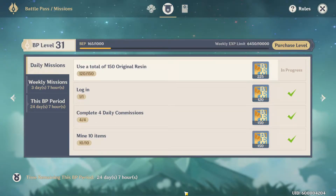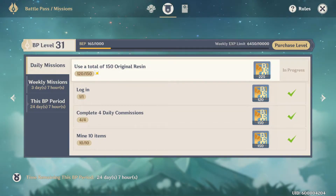What's going on guys, so today I want to show you how to complete 'Use a total of 150 Original Resin' in a short period of time. In the case where you're at the end of the day, the daily is about to reset, and you want to get it done quick — you're on a time constraint — this will be a very good method for you to just squeeze it out quick.